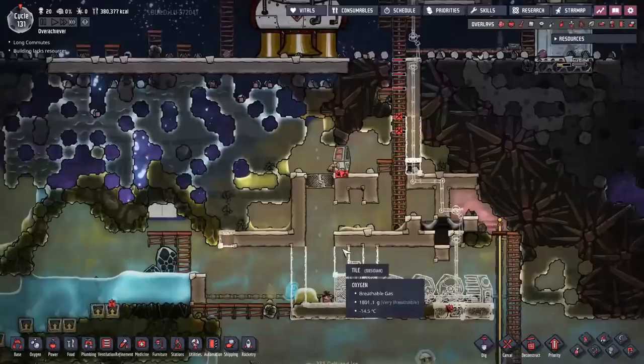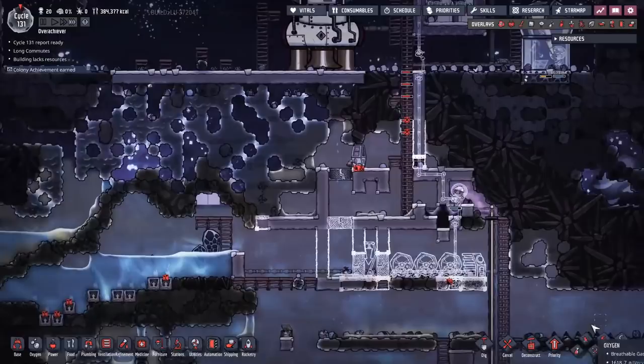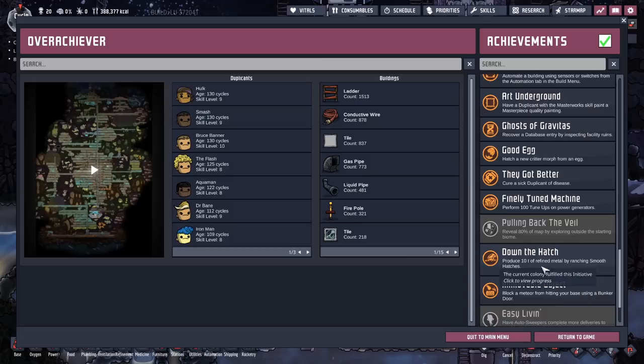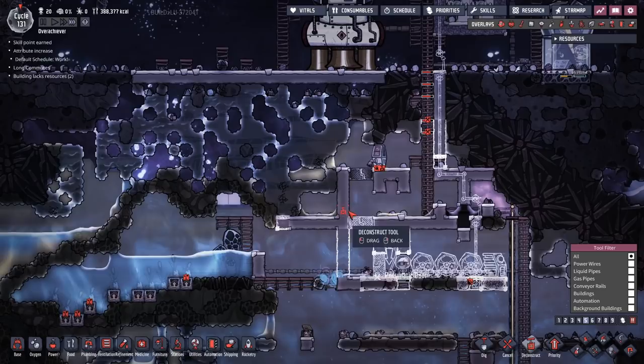I've decided to move the shovel storage facility down a couple of levels, because the rocket exhaust is going to cook it if I don't. And we just hit another colony achievement — 'Down the Hatch': produced 10 tons of refined metal using smooth hatches. That's another one knocked out.